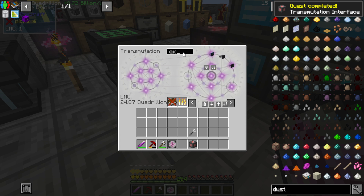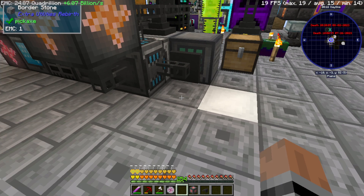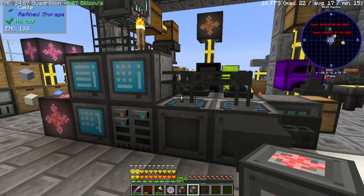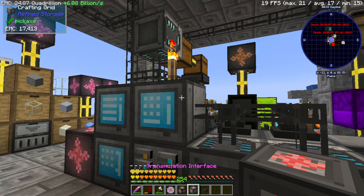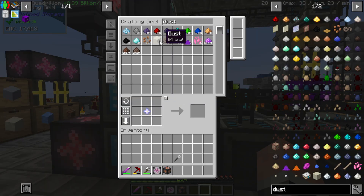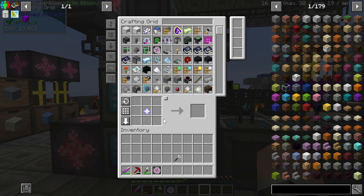External storage and the Transmutation Interface — actually, let's put this here. That's an importer. Perfect. And now I can access anything that I have learned through EMC, which is absolutely ridiculous.